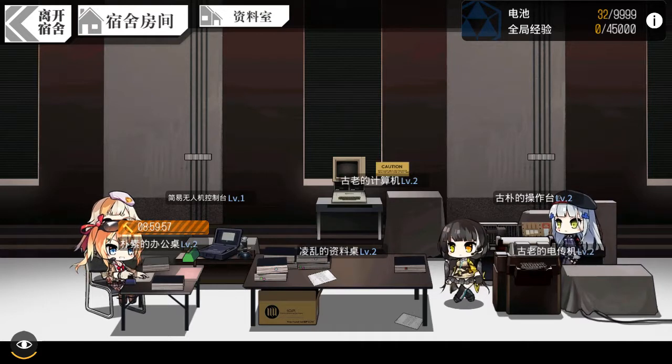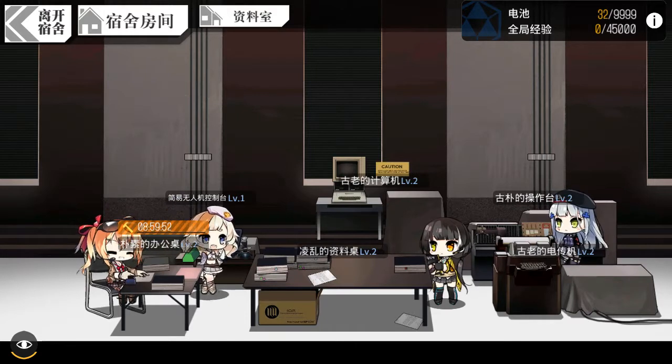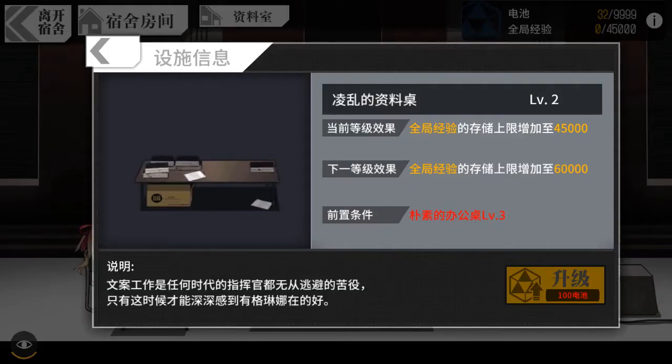There are several items associated with these reports. First is the data disk — the middle one. The data disk acts like a pool for how much free XP you can store. At level two I can store about 45,000 free XP, and at level three I can store about 60,000 free XP, but that requires the desk to be level three.